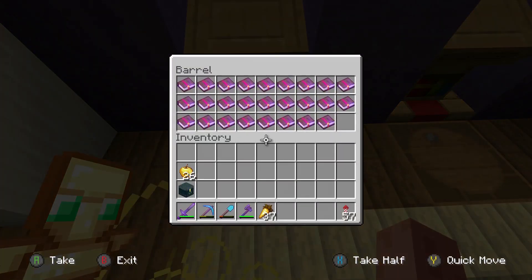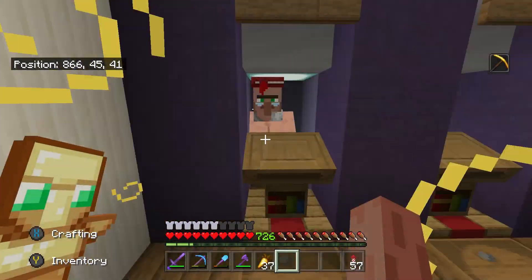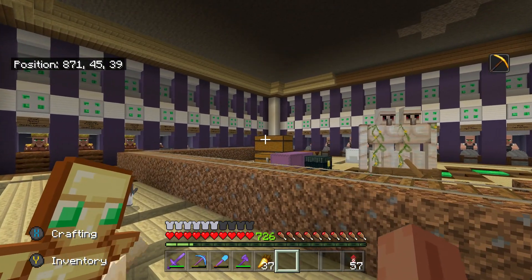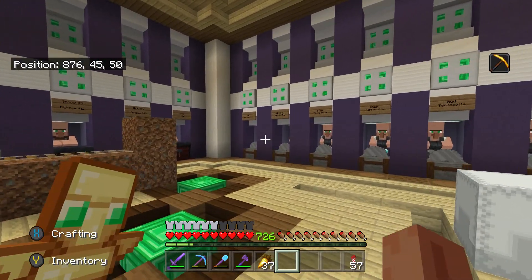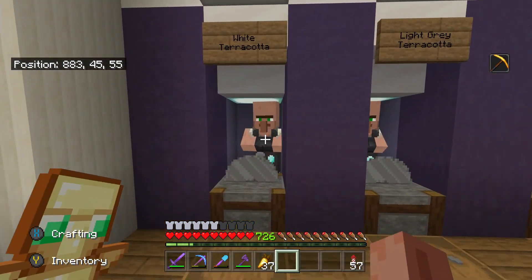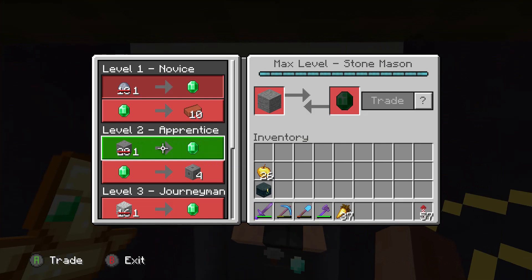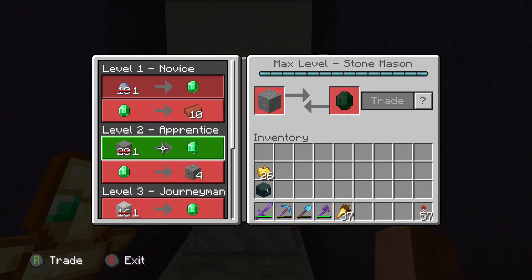I don't really need the mending — I've got quite a lot of it, I've actually got some more up in the storage room. But the main reason I got the zombie down here was because I wanted to convert all of these stone masons into zombie villagers and turn them back. If you look over here at this one, he's offering me one emerald for one stone. I think it's the same with this other guy as well — one emerald for one stone.